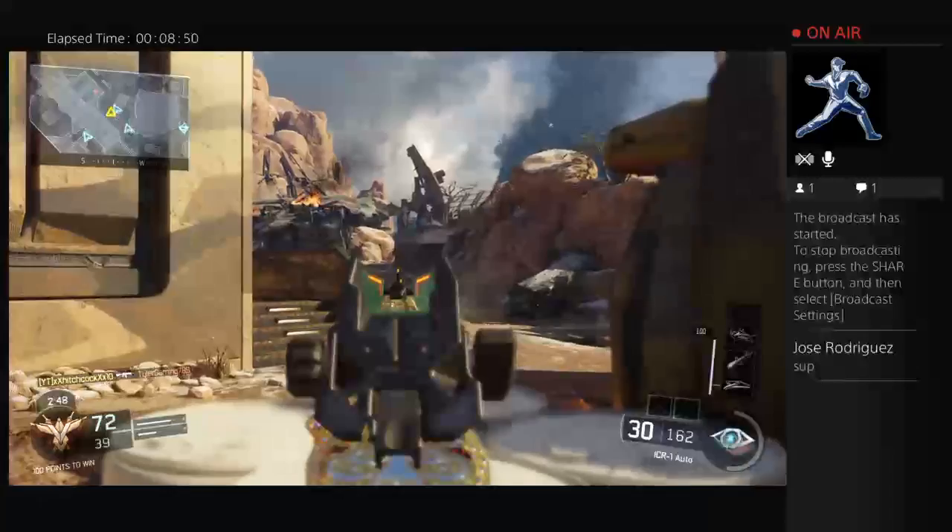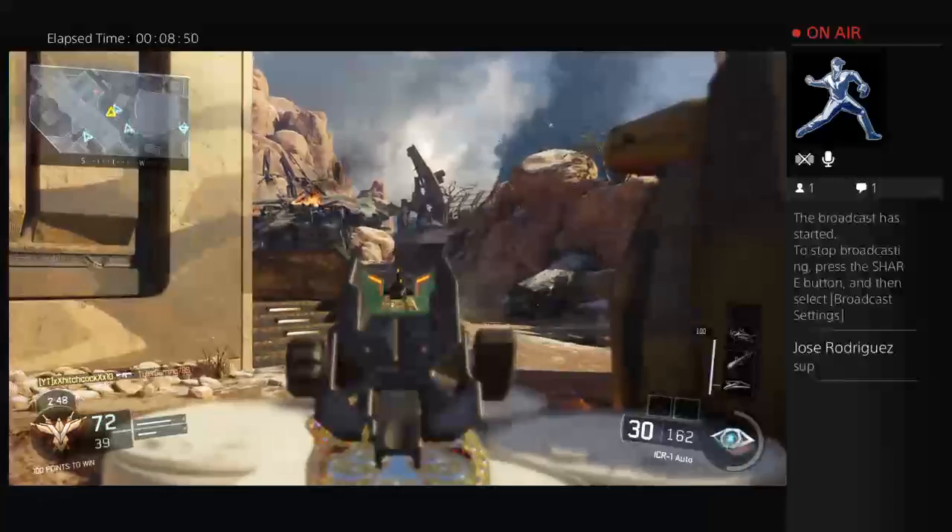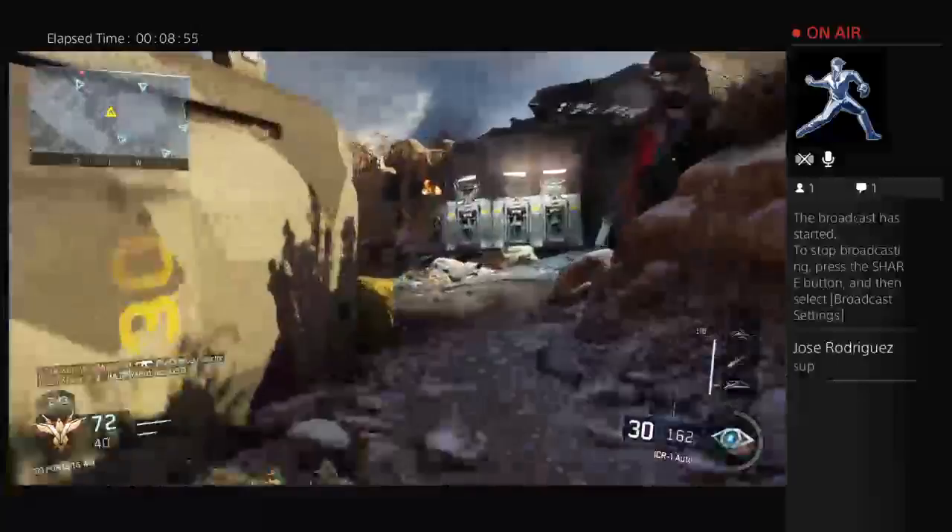Five more with the Vesper — those are all the challenges after the headshots with the Vesper. And I just need a bunch of headshots with the Pharaoh. The guns I have golden are all the assault rifles.